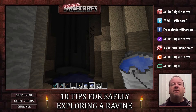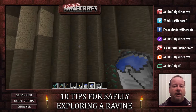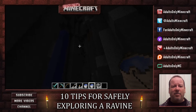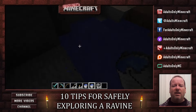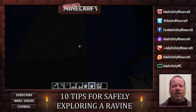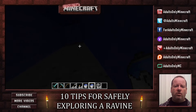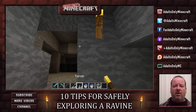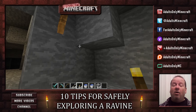So there you have it — ten simple tips to help you survive in a ravine and do some really cool exploring. Now the last thing I'll show you is how to get out. Remember we put that elevator up here — let's take our elevator back up. It'll definitely get us out of here. So maybe not the exact elevator we were looking for, but it is a technique to get out of the ravine. Hopefully you enjoyed this video. If you did, please leave a like, leave a comment, or best of all subscribe. If you didn't like this video — keep it to yourself. Thanks for watching.